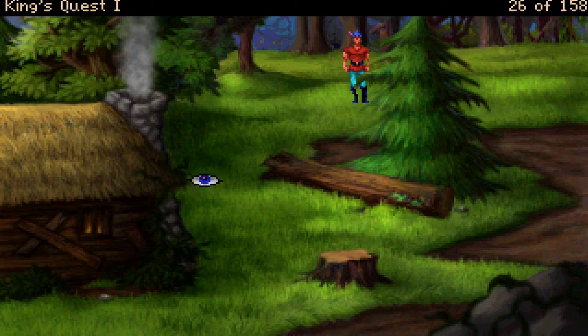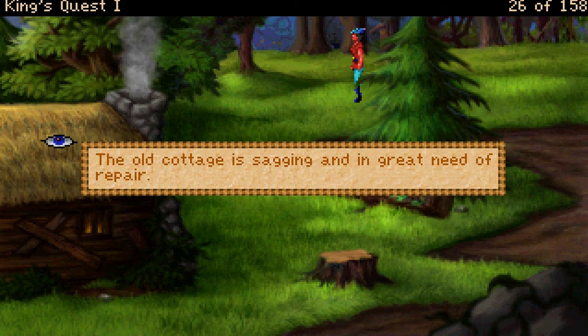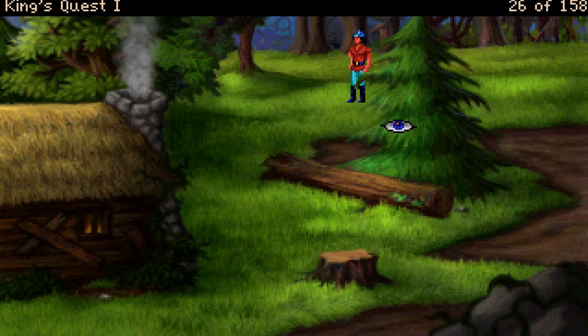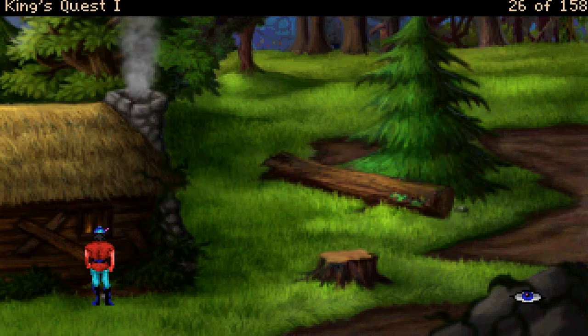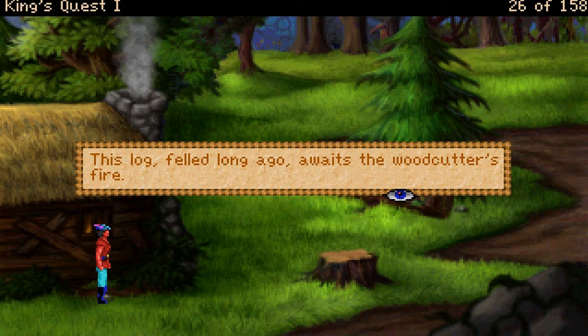Oh, this is the opposite side of the woodcutter's cottage — you see the back of the old tumble-down cottage, badly in need of repair. The old cottage is sagging and in great need of repair. This beautiful pine tree adorns the woodcutter's backyard. When you look in the window, you see a poor, starving woodcutter and his wife — right where I left them. This huge rock is as old as Daventry itself. This log, felled long ago, awaits the woodcutter's fire.